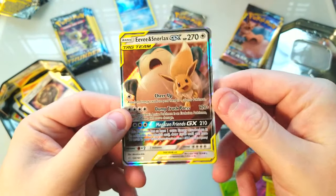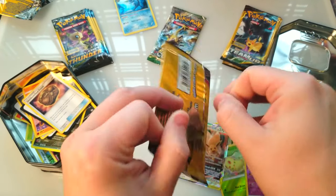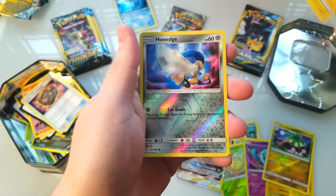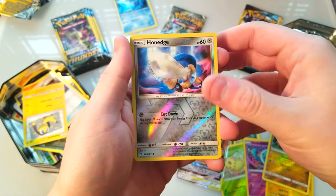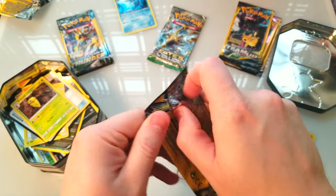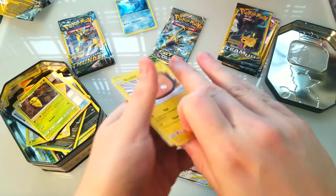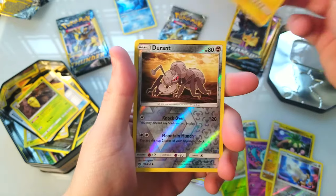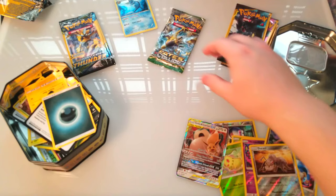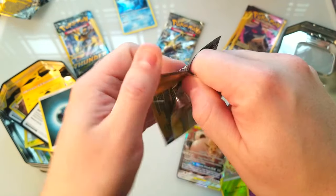We got a great pull from Team Up so I guess we owe it one more. This one's kind of open — I don't like when I see open ones. Honedge reverse, whatever. Kahuna — Lost Thunder, toss it in. Stunfisk and Durant — it's a reverse, it's fine. How many we got left? Let's do one more Team Up and then we'll do our last Fates Collide.